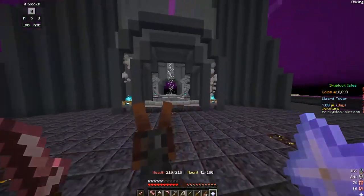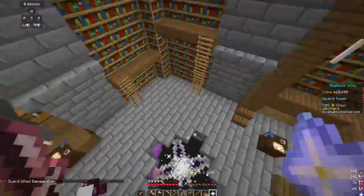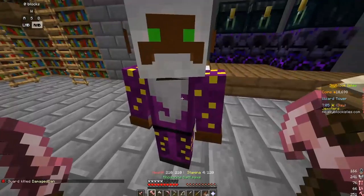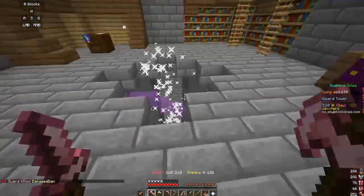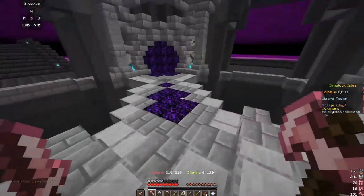Another thing you can do while there is get your alchemy level up by starting the wizard quest. He is found in the tower behind the hill that the Forsaken Mines is in. The quest will lead you to an essence mine where you can get some good mage gear.